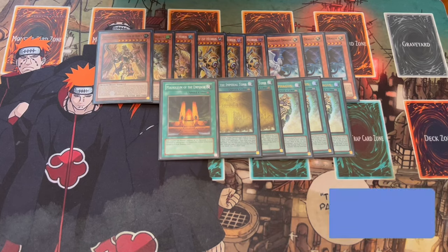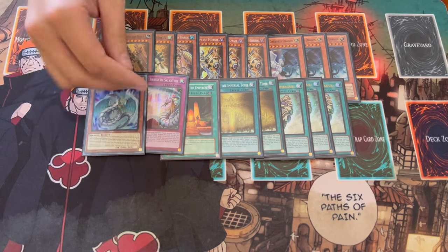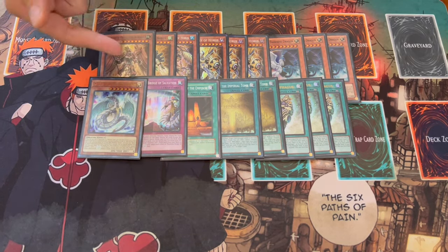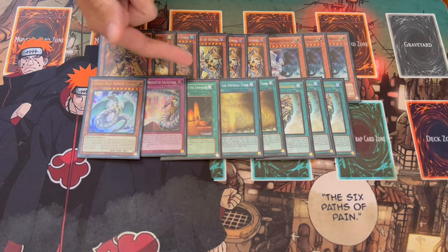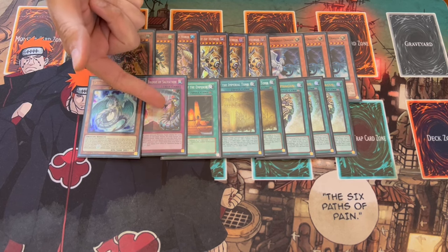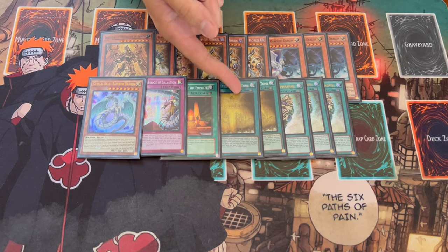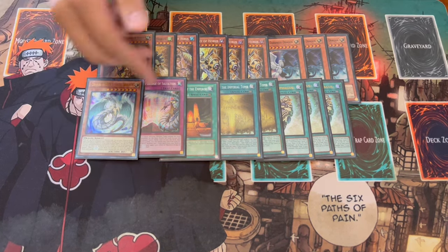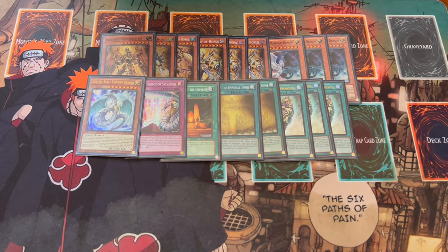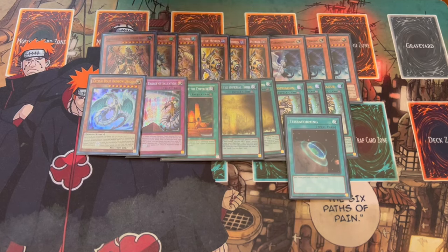The ways to get into these field spells are the Crystal Beast package. We're playing one Crystal Beast Rainbow Dragon Zenith and one Bridge of Salvation. The cool thing about these cards is if you have this in hand, you can dump it with something like an M. Seti. You send this from hand to the graveyard, and then you can search out a field spell. And if you draw Bridge of Salvation and have access to Walls, you can use Walls to search a Horus card and put this back into your deck. So it's never really dead — this engine is never really dead, which is absolutely insane. And we're also playing one Terraforming for the field spells.